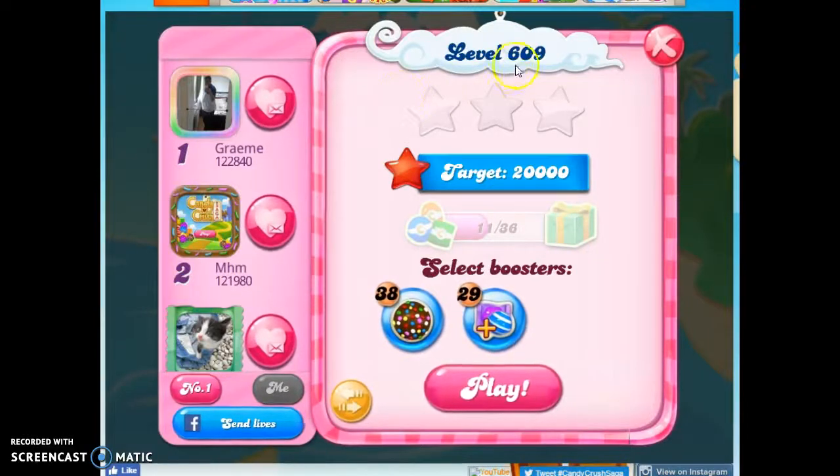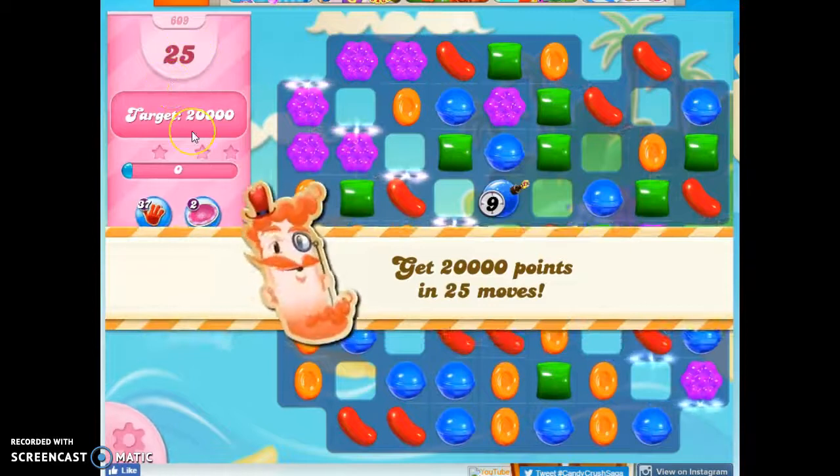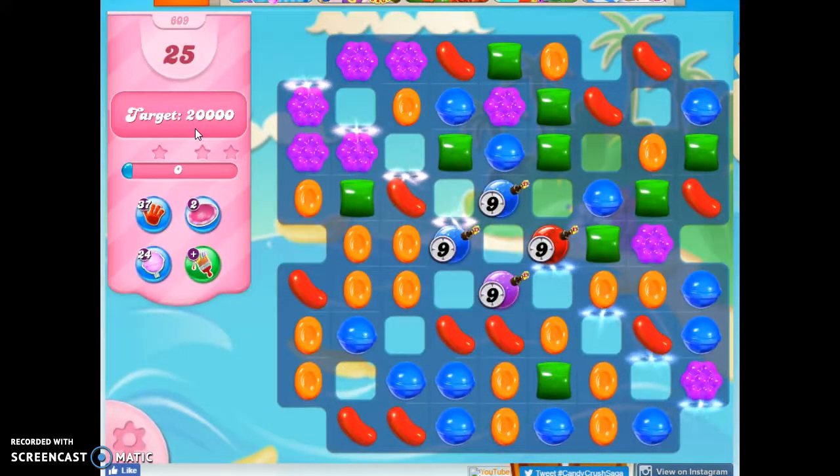Hi friends, this is Susie, your Candy Crush Guru, here to help you solve the puzzle of level 609, where we have 25 moves to make 20,000 points.